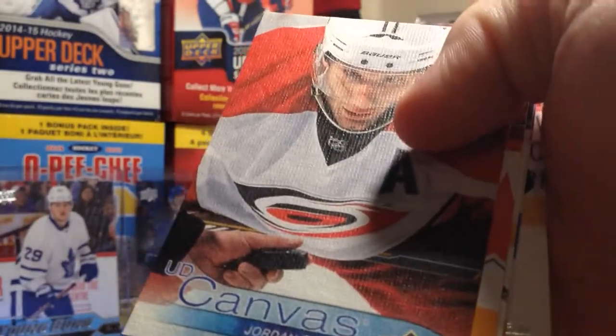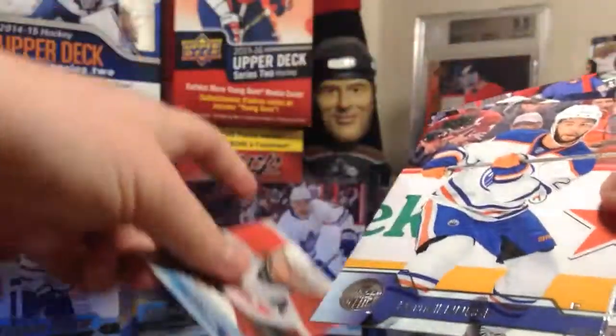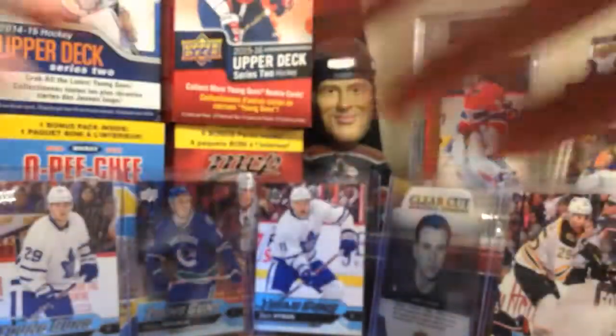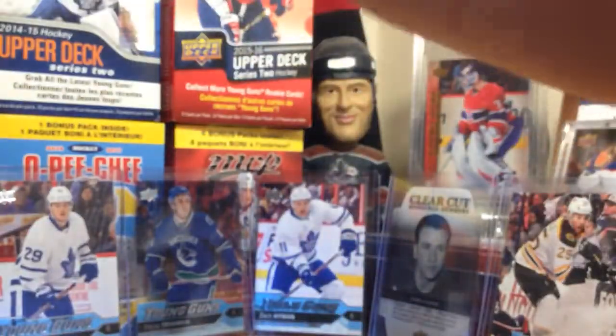Next pack — Jordan Staal Upper Deck Canvas. Only Staal in Carolina now. Yeah, don't get it. But yeah — Erickson, Minnesota.